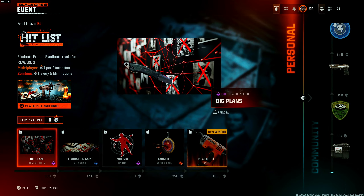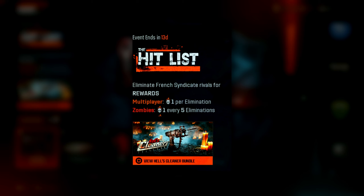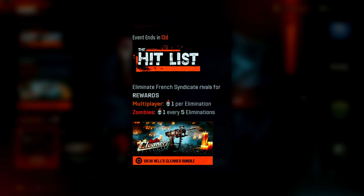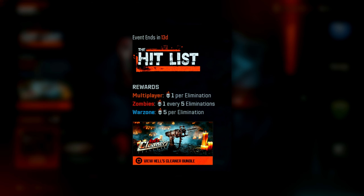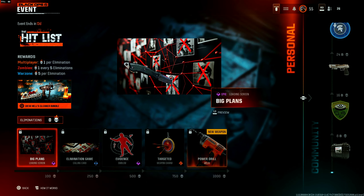Here we are in the event tab and immediately if you look to your right you will see there's a personal and community tab. The community tab is for everyone to complete together and the personal tab is for you to complete. You have to get eliminations against the French Syndicate rivals to unlock the rewards, which can be done within multiplayer, zombies, and warzone. For multiplayer it's one score per elimination, one score for every five eliminations for zombies, and for warzone it's five score per elimination.